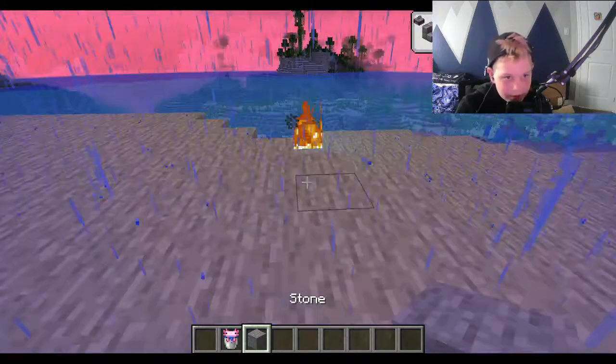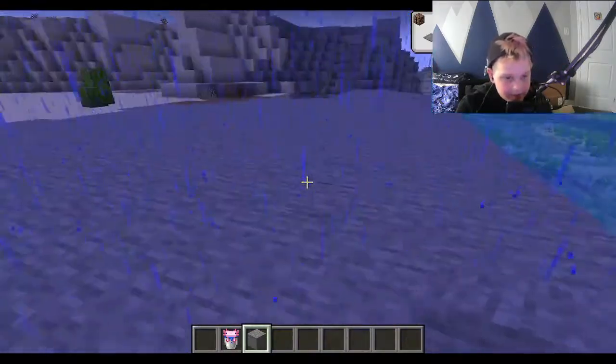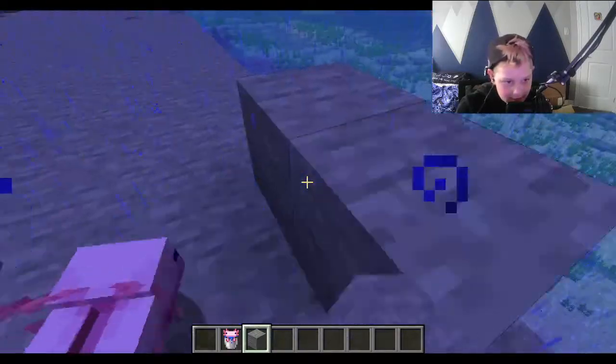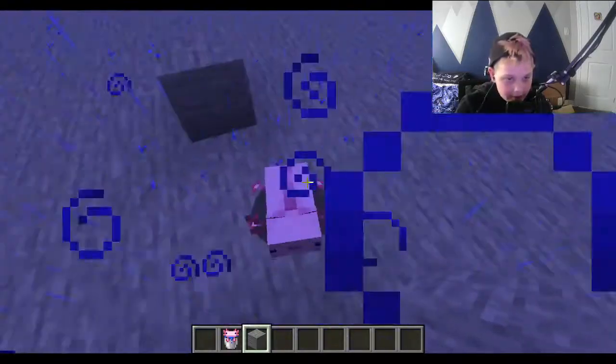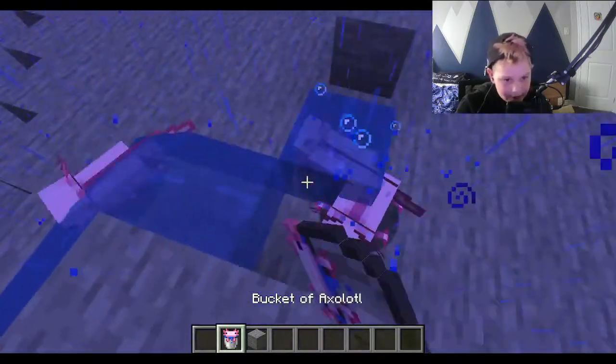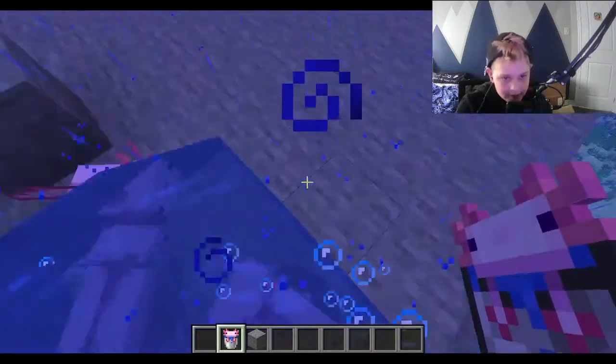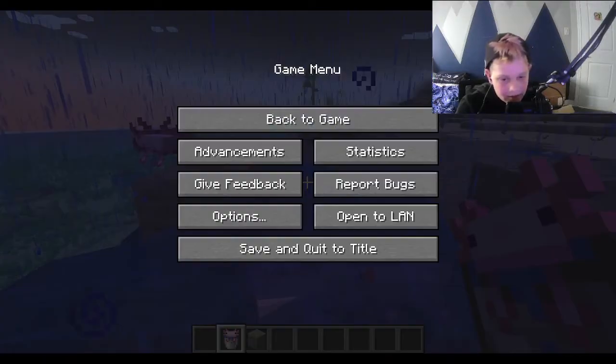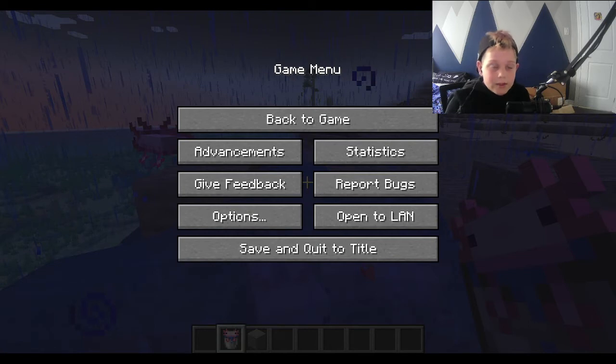The axolotls! The rarest axolotl you can get is a blue axolotl. I just think they're so cute — look at this! I can block off the water — look how cute it is! Here, I'll give you water so you don't die — no, no, get in the water! Look how stinking cute that thing is! Okay, well yeah guys, that was it for today's video. If you want to see more Minecraft videos, click the red subscribe button, hit the like button, and I'll see you guys in the next video — bye!